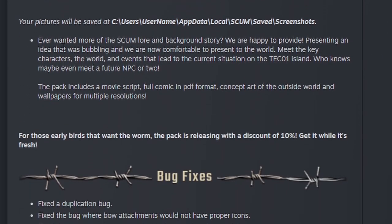Extra goodies. Your pictures will be saved in the designated folder. Ever wanted more of the SCUM lore and background story? We're happy to provide it. Meet the key characters, the world, the events that lead to the current situation of TEC1 island, and who knows — maybe even meet a future NPC or two. The pack includes a movie script, full comic in PDF format, concept art of the outside world, and wallpapers for multiple resolutions. For those early birds that want the worm, the pack is released with a discount of 10 percent — get it while it's fresh.